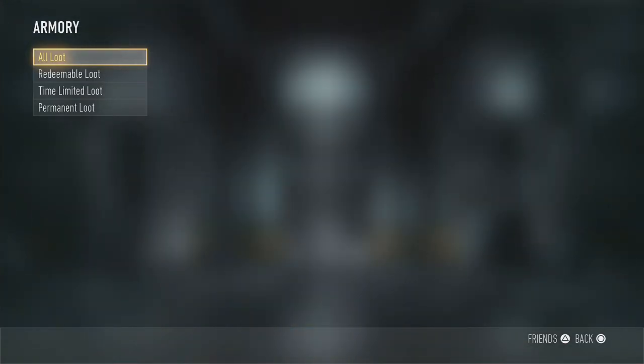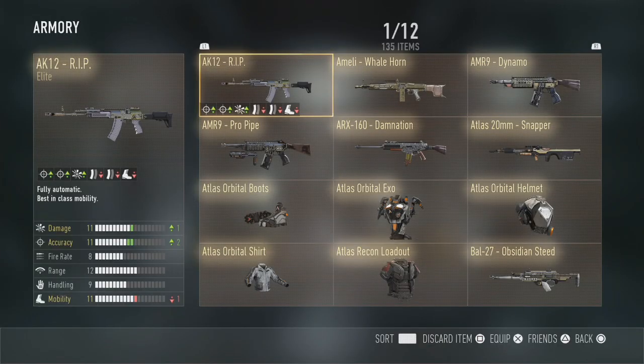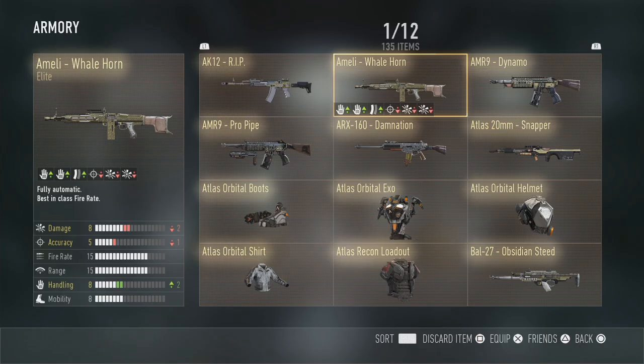Let's have a look at the armory. Going to go for all loot and sort by rarity. These are all my elite weapons, exos, anything elite I've got from a supply drop. The AK-12 RIP - I've showcased that before. The Ameli Whalehorn - the Ameli is a very strong gun and this one just has a bit less recoil. Haven't used it too much but it seems worth using.